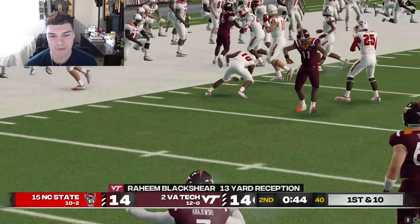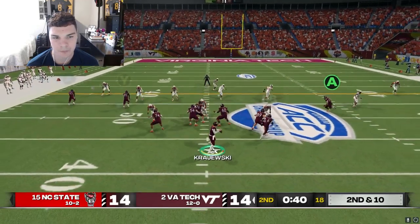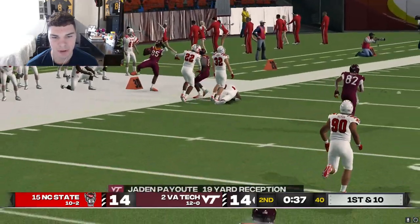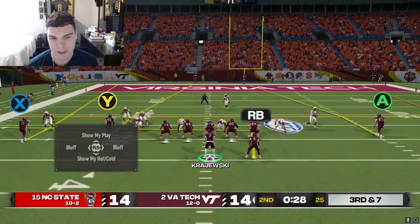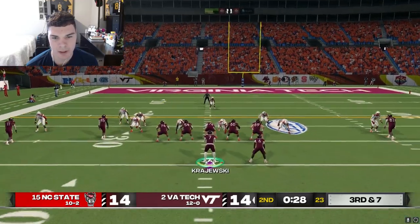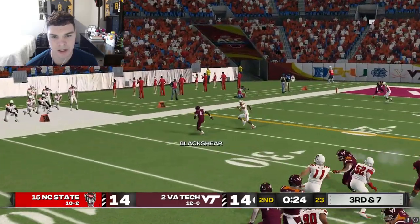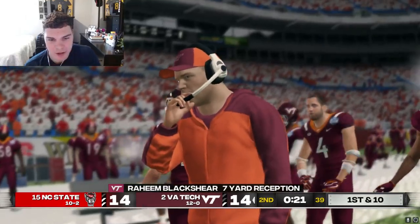Brushing defenders off like it's nothing. Single high safety - we want Payot to win on the out route here, if not we'll drop it to Mitchell. Yes, he does win - give him a nice ball and he gets up the sideline for 19. Let's go to four verts here, they're rotating to one high. We could have a seam here - we're going to have to check it down to Blackshear to get the first down. He does it. Sometimes you got to let your playmakers make plays.